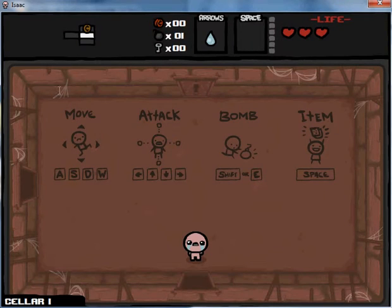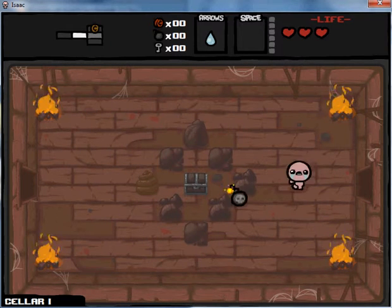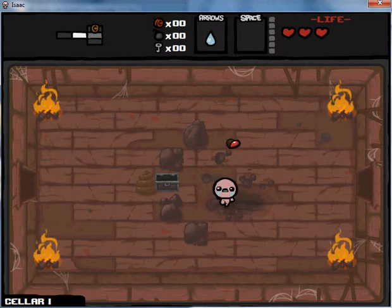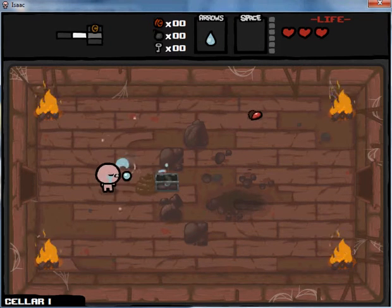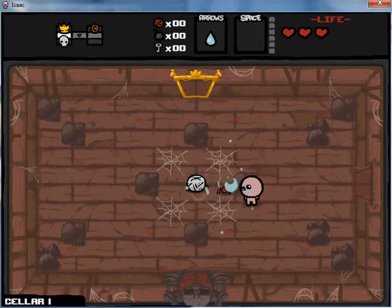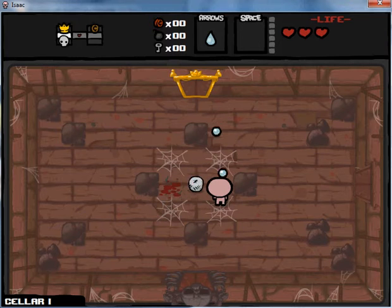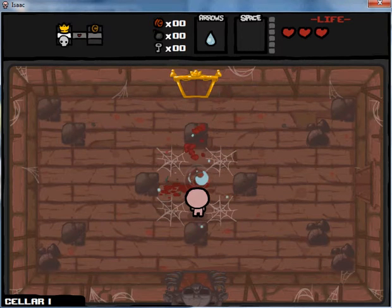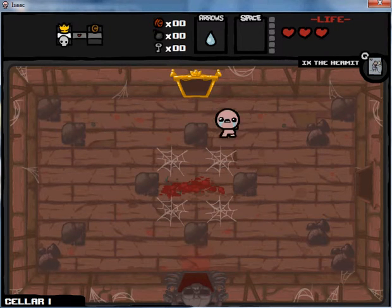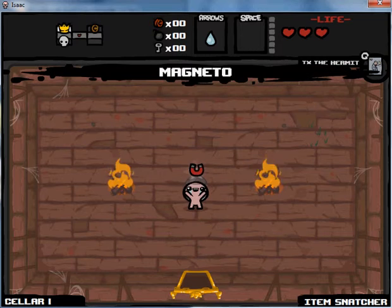I've been playing this game for not long. I downloaded it around Thursday of last week, and I've been playing it ever since. I have gotten to Mom's room once — weird thing — I got to Mom's room, and as soon as I beat her, something hit me and I died. So I got pretty pissed off about that, and I haven't got there since.